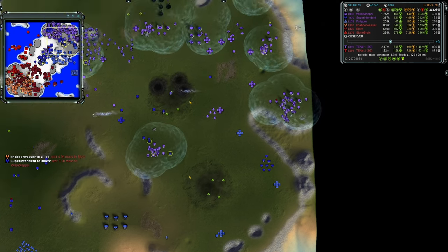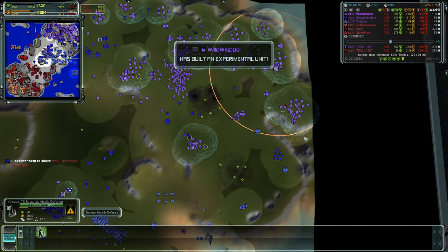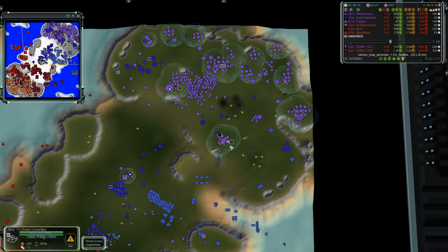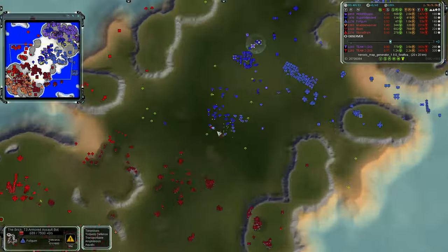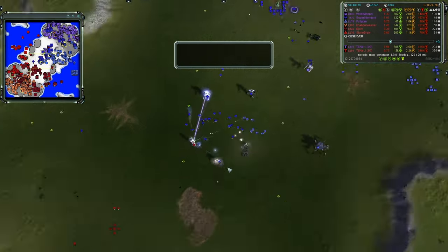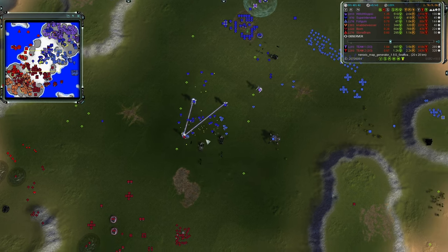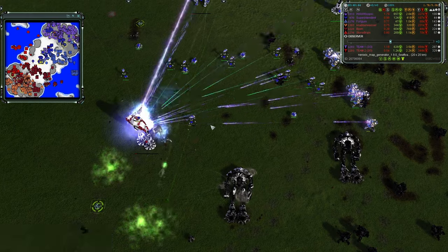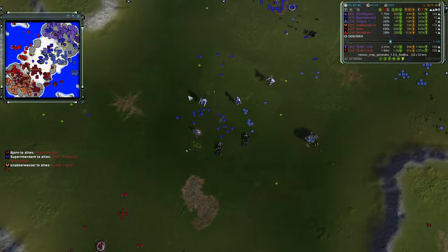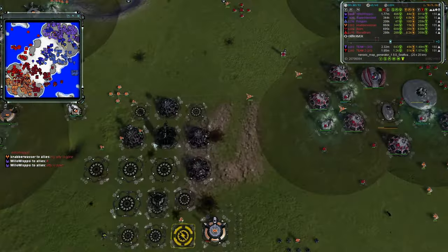It feels like a misplay not to target the artillery, especially since they know they can reach it. The first nuke could have cleared the SMD and then gone for a base kill. But the Colossi are trying to defend in the center now with another one arriving. Team two is not going well in the land game — they had the experimental advantage and didn't use it. Three Colossi fall while none of team one's experimentals go down.